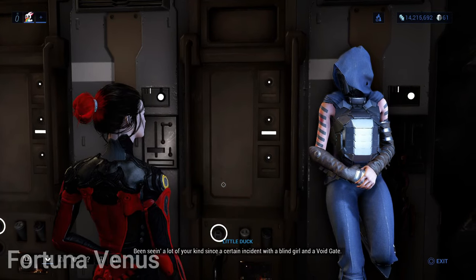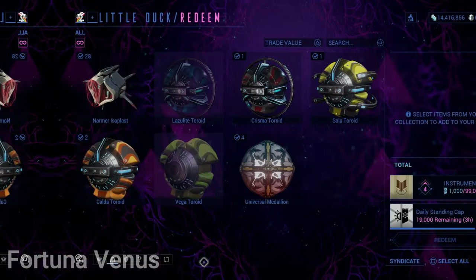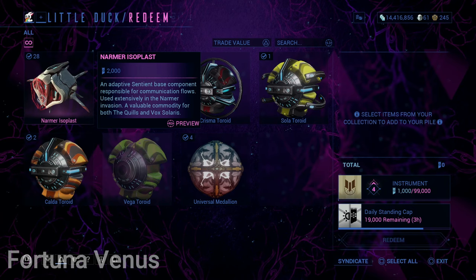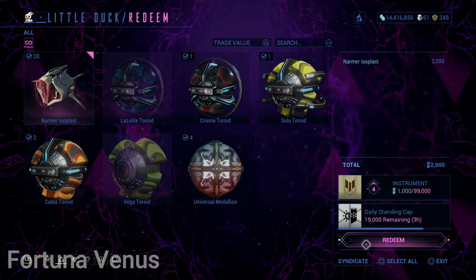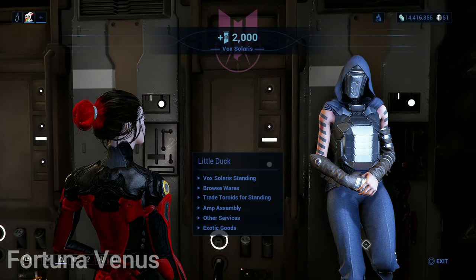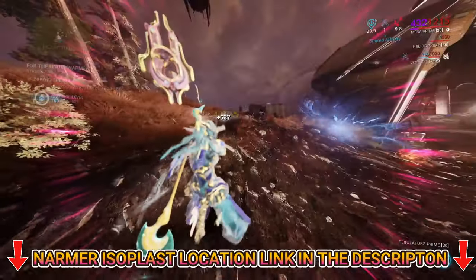The unfortunate part of the build is that you need to level up standings with Little Duck, also known as Vauxilares, which may take a while since it involves trading toroids for standings. You can also gain extra standings by gathering Narmer Isoplast, a resource obtained through Narmer Bounties after completing the New War quest, and traded to the Vauxilares Syndicates for 2,000 standings each — which may be a route you'd prefer over toroid farming.